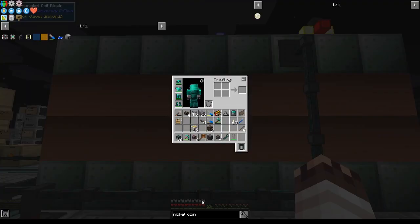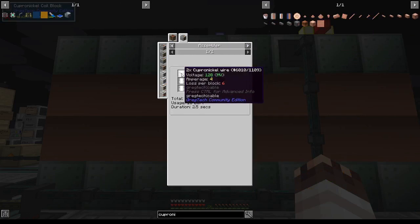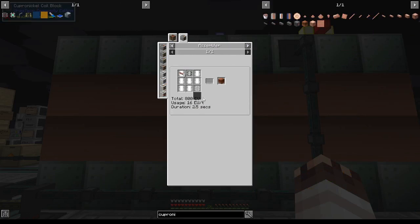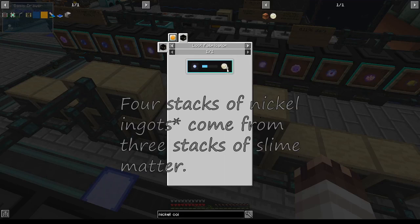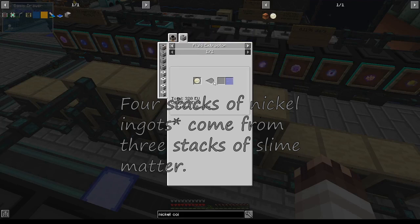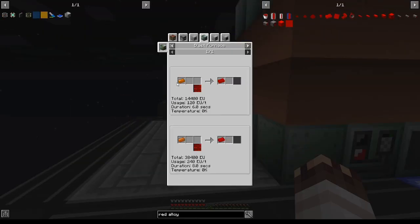Project number two: make 64 copper-nickel coil blocks. Those require eight stacks of cupro-nickel, which will be four stacks of nickel. One nickel coin equates to three nuggets, so three nickel coins is equivalent to one ingot, which is three stacks of slime matter. What we'll do is fluid extract these. Why am I doing this? To make red alloy, because you can make it with the least amount of redstone using annealed copper in a blast furnace.